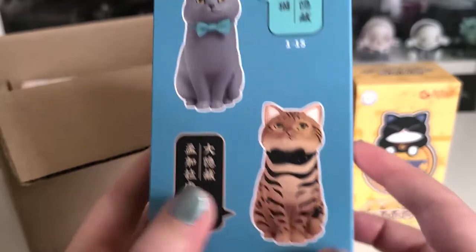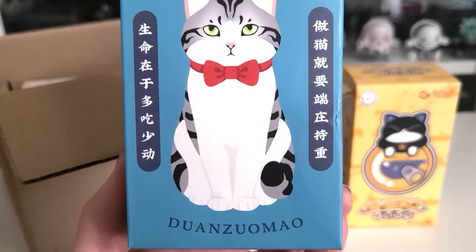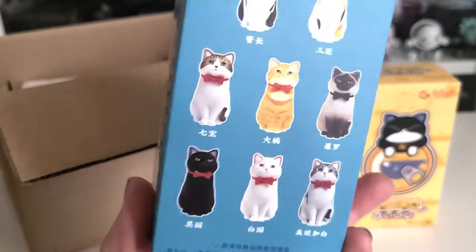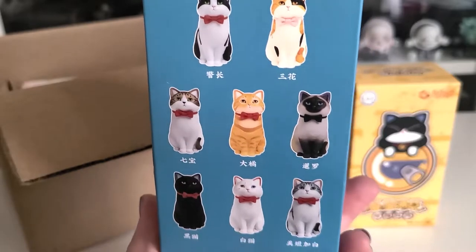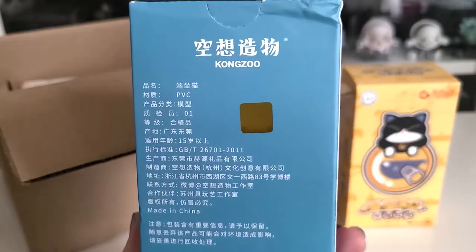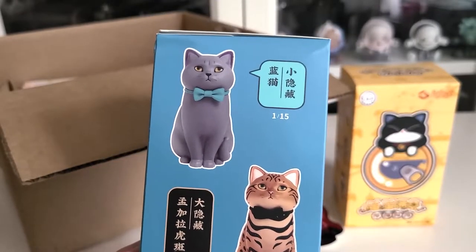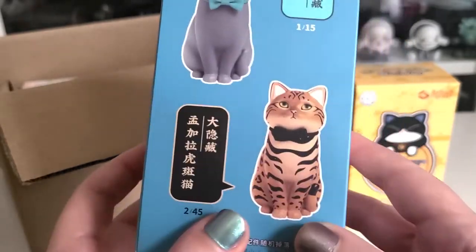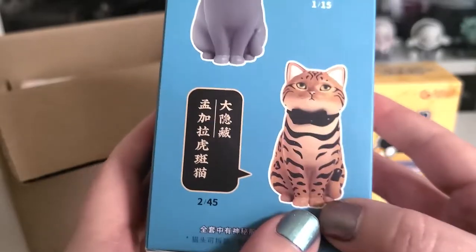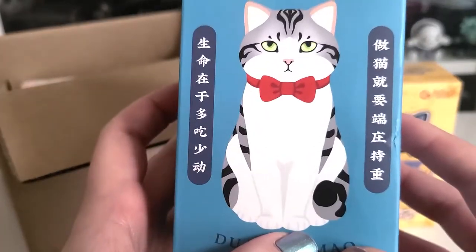Our second blind box is from the brand Duanzu Mao — I'm not sure if I'm saying that properly. This cat is just awesome — it's sitting with a bow around its neck. It's a different brand than the AC Toys ones and looks really cute. My boyfriend said he really loved this one. These have some interesting odds: this is two out of 45 boxes for one variant, and one out of 15 for another, so that's a pretty rare one. I love the expressions on their faces — they have a kind of glowering look.